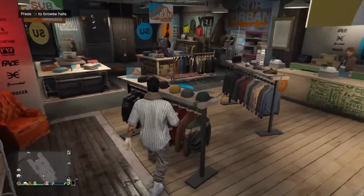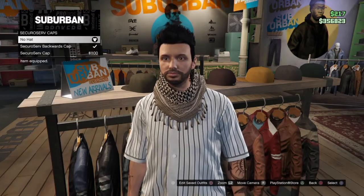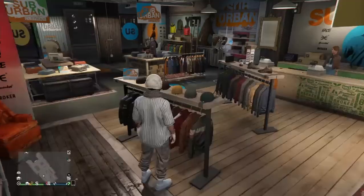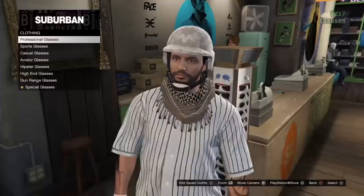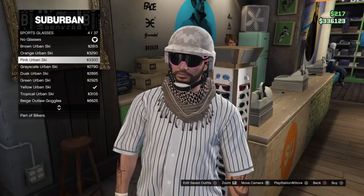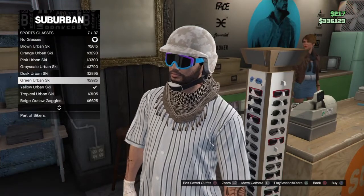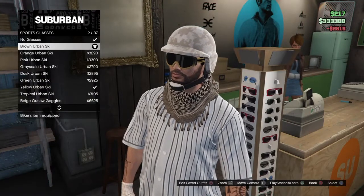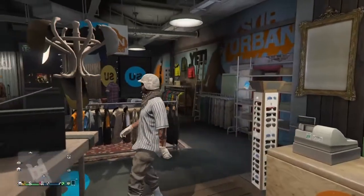Go over to hats, go to bulletproof helmets, and purchase the tan bulletproof one. Then go over to the front desk, go to glasses, go over to sports glasses, and pick the brown one — number 37. Purchase that.